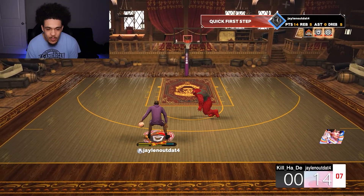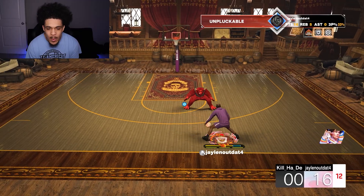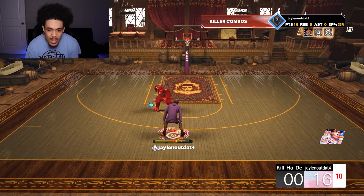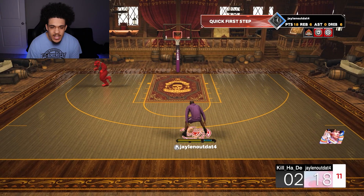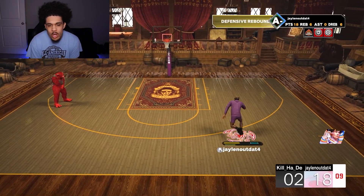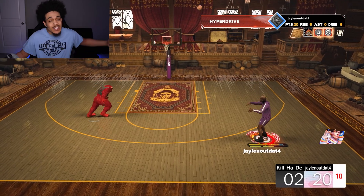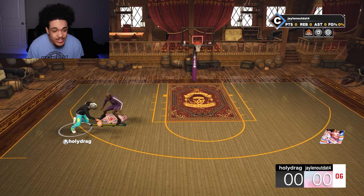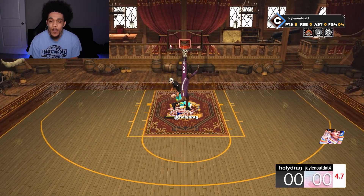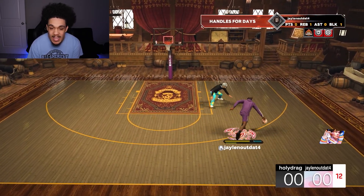So far I'm only shooting 40% from three, which is because I'm taking dumb shots — that's pretty much the only reason. The only other problem I really have with this build is sometimes I dribble too much because I'm used to it, and I lose all my stamina. And 2K just decided to change all of our timings when we're out of stamina — while I don't agree with it, it is what it is. Thank god we're going up against another big man. One block and take is already there.